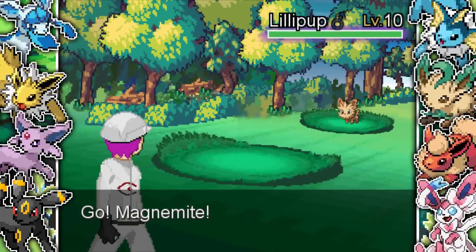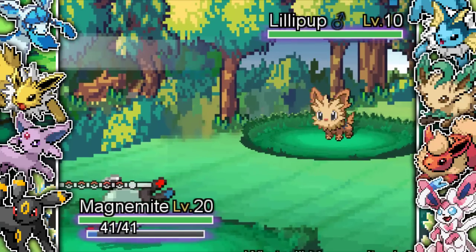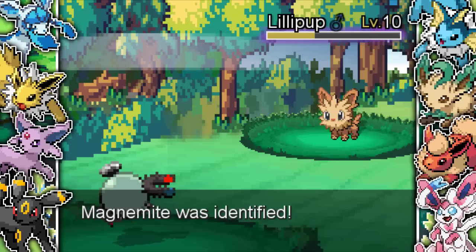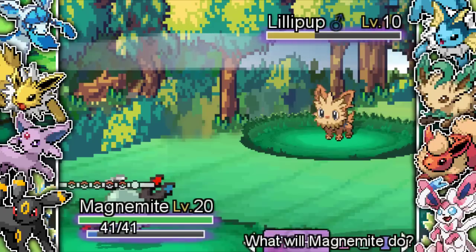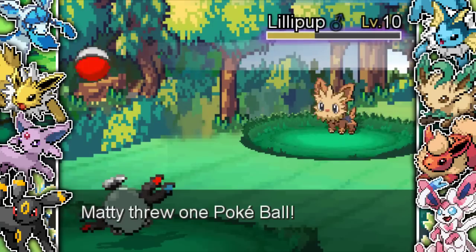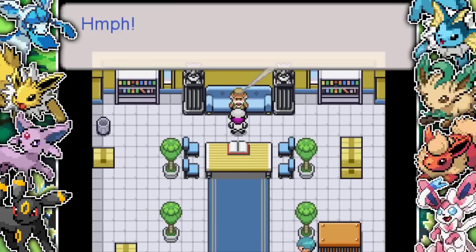There's a market in this town where you can buy Fresh Waters, and that's literally what I spent all my money on. I find a Lillipup and a Marill and catch both of those just so I can easily switch into them and heal up my team. The main Pokemon I'm going to be using are Magnemite and Timbur — they're the only ones that can really do anything against the Nidorino, and probably just Timbur since Magnemite just gets destroyed.